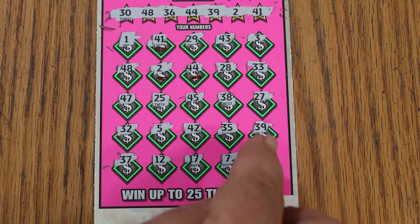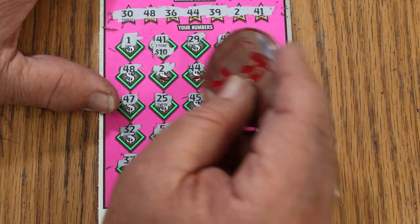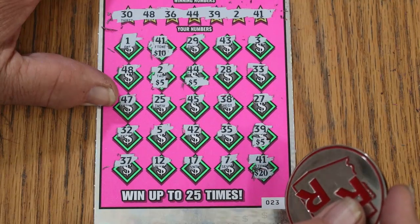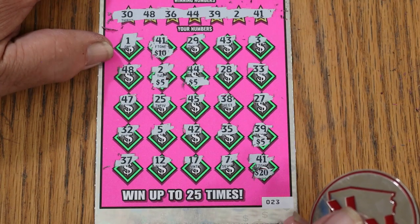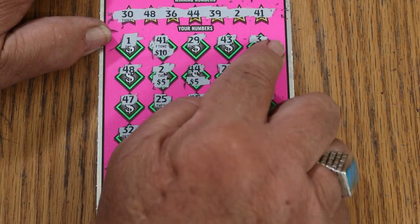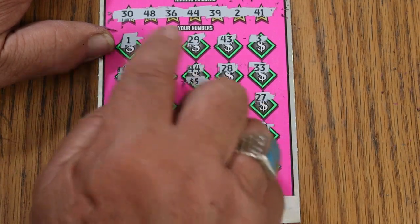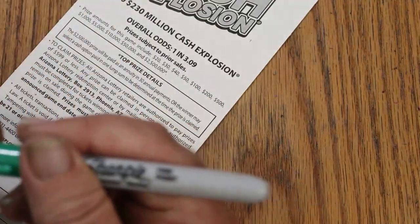So we ended up with 1, 2, 3, 4, 5 matches. Let's see what happens. 10 there, 5 for 15, 5 more for 20, 25, 40. Hmm, we missed something here — clearly, clearly. 1, 29, 43, 3, 48. So 20, 25, 30, 35, 40, 50. Okay.